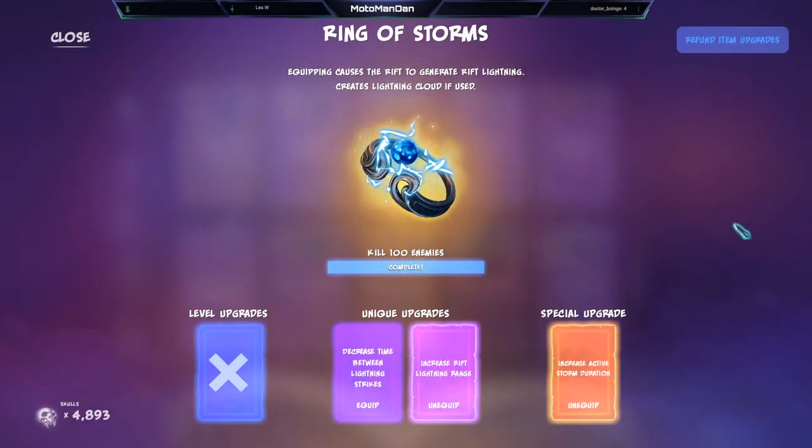What's going on guys, it's your boy Motoman Dan. Today we're going to be talking about Ring of Storms. Equipping causes the rift to generate rift lightning, and creates a lightning cloud if used. You need to kill 100 enemies to complete it.